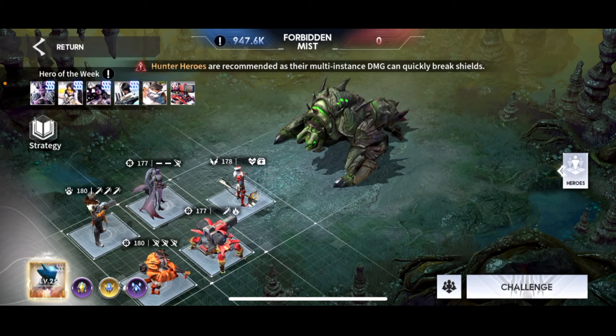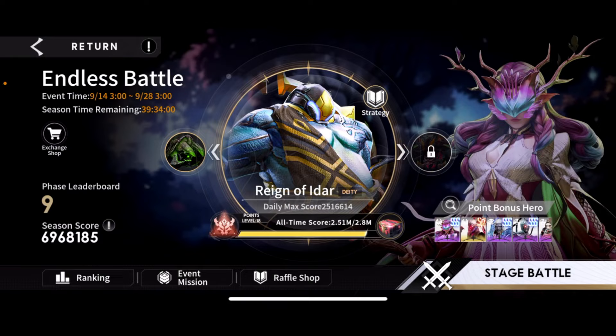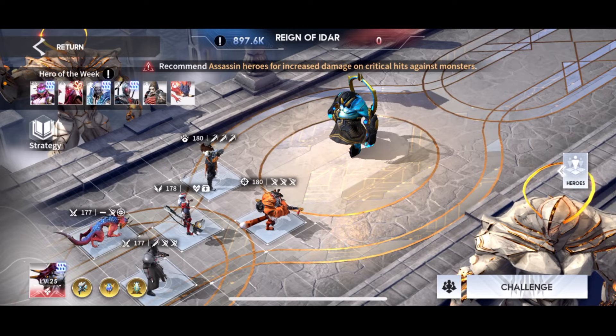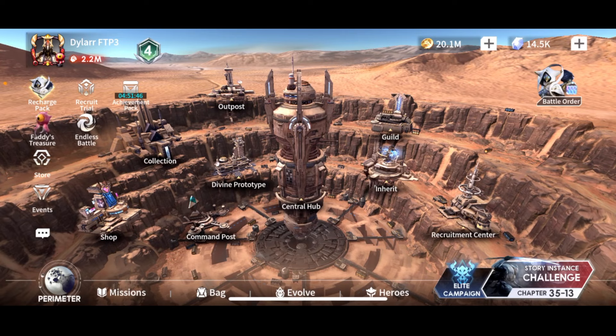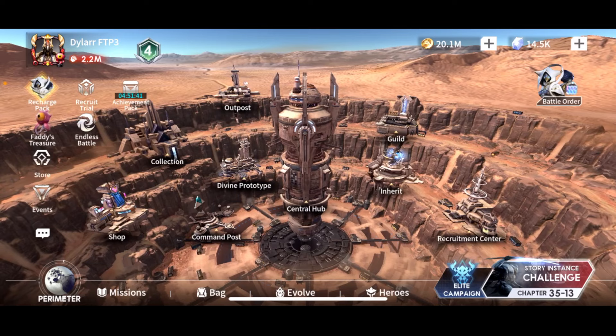You see Hunters because this is a Hunter dungeon, and Assassins because it's an Assassin dungeon. Taylor is there because he can jump into the circle. Whatever is open — Twilight Lands or Endless Battles — if you've been playing efficiently, you should be able to get through it fine and receive some really good rewards.